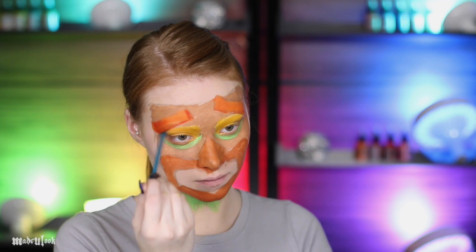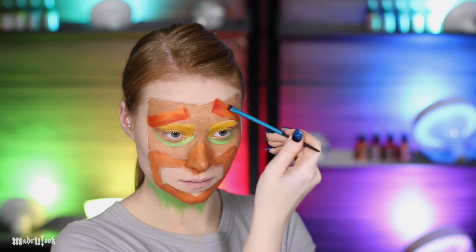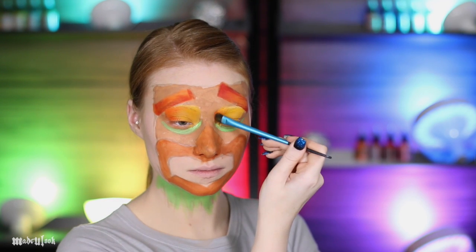I'm now going back in and shading and making the eyebrows more three-dimensional using orange eyeshadow. For all the shading I'm doing this directly referencing a photo of Aku Aku. Taking that same orange shadow and then also shading one side of each eye.